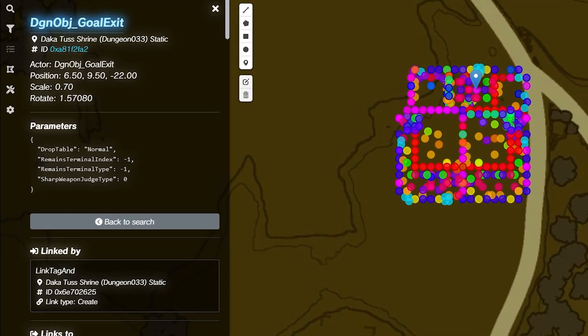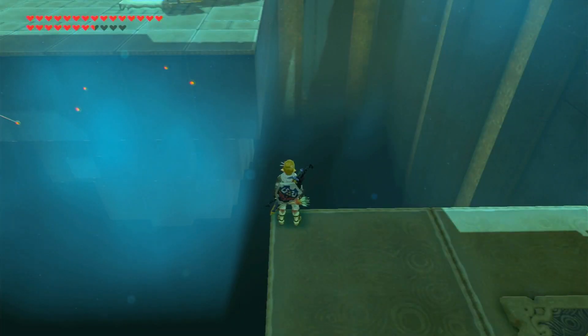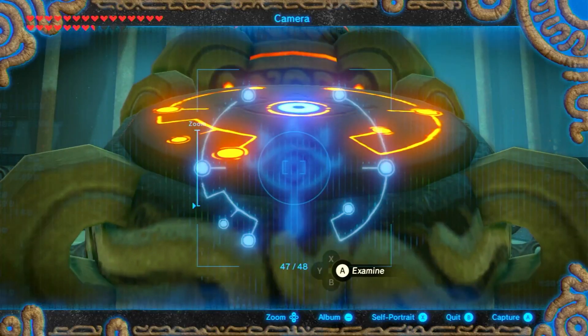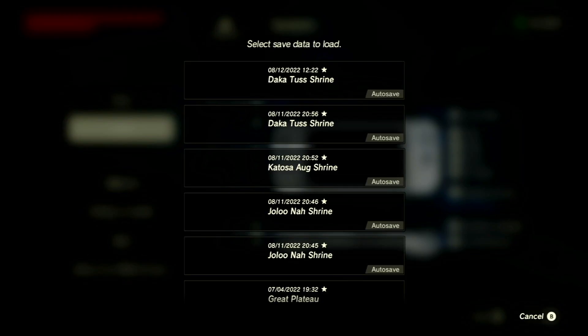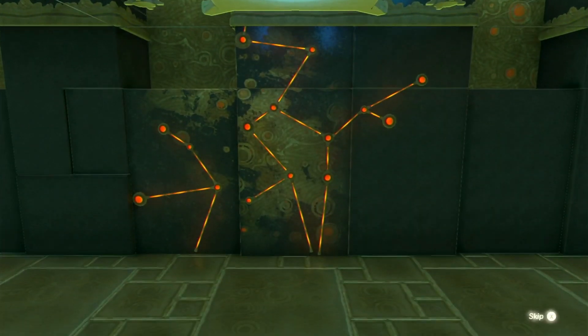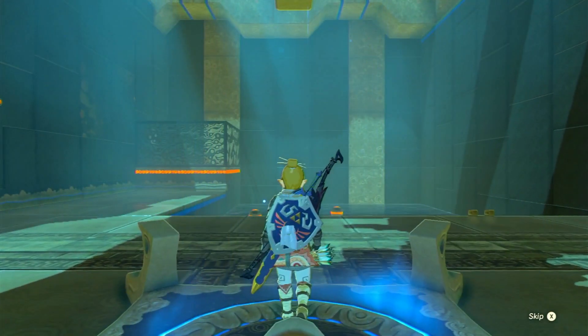We'll start by finding the coordinates to the end of the shrine we want to complete. Then, we find an Apparatus Shrine with a safe place that has roughly the same coordinates as the end of the other shrine. Activate Apparatus Storage, then stand on the safe place. Then, we'll launch Link into the void, which won't do anything. Now, we can load an autosave in the other shrine. This will store the void out process, so when the game loads Link in, he'll try to void out to the coordinates of the safe place in the Apparatus Shrine.